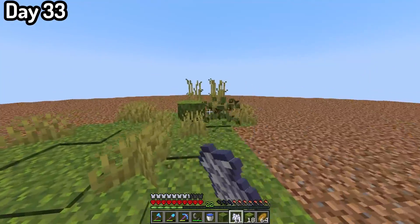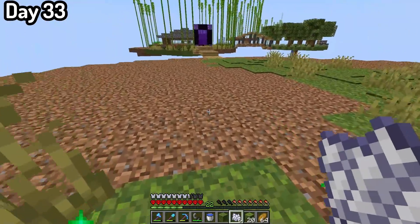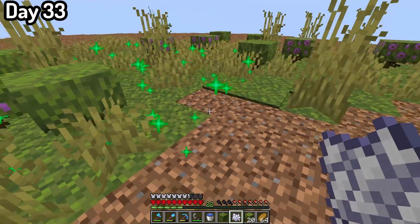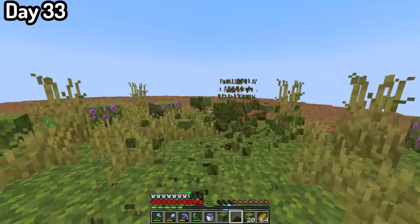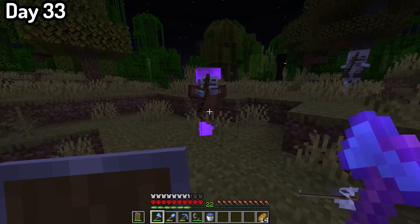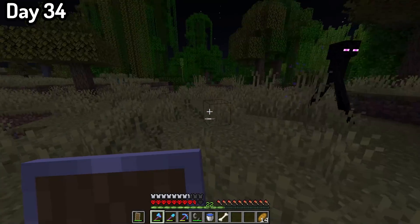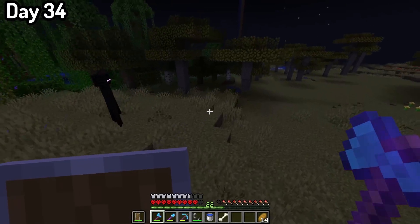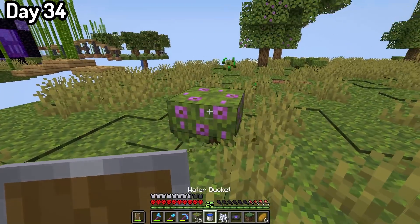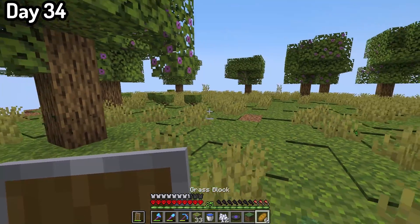When you bone meal moss, it doesn't just give you the moss block — it also gives you grass and things called azalea. If you bone meal those azalea plant things, they turn into trees. So I went really overboard decorating this island, but it turned out quite nice. We didn't have enough bone meal to moss the whole island, so I waited for nighttime to kill a bunch of skeletons. After collecting lots of bones, I came back and finished off decorating the island. With the trees I added up here, there wasn't really much space for chests, so I'll have to remove those sometime later.